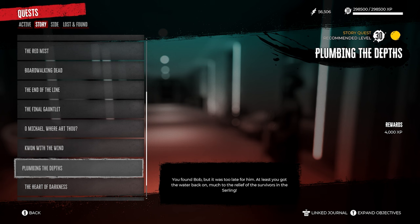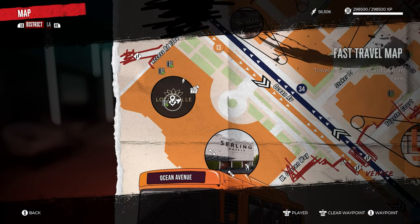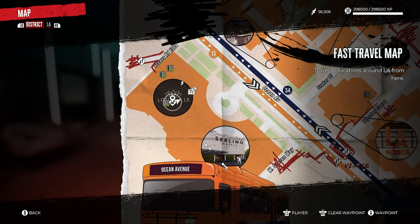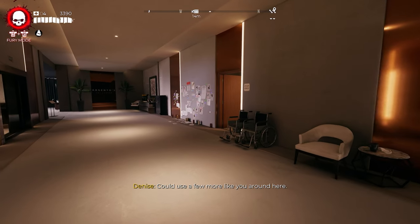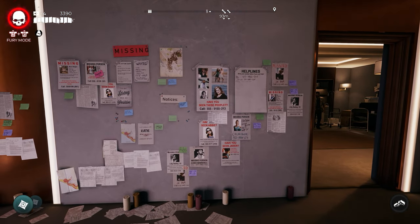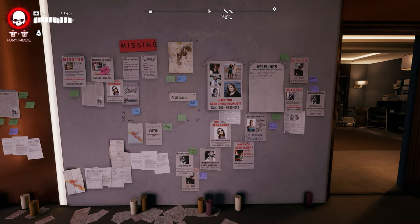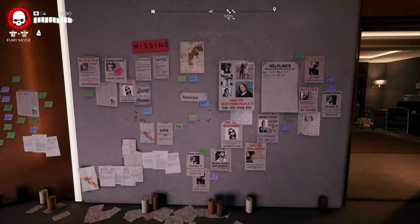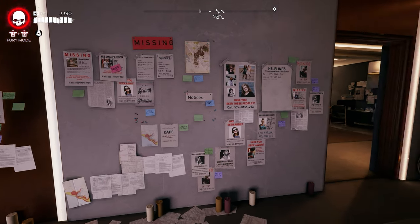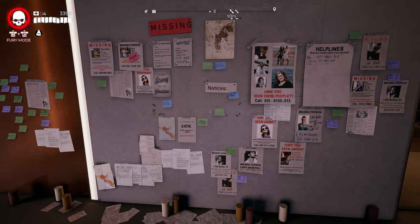After completing the main quest Plumbing the Depths in Ocean Avenue, head to the Sterling Hotel, which is the safe house for Ocean Avenue. Inside the Sterling Hotel, go to the missing persons wall and work through the missing persons quests. The one you're looking for is titled Missing Steve. He won't appear on the wall until you complete a couple of the others first. Once you complete Steve's quest, you'll be rewarded with the Krakatoa axe.